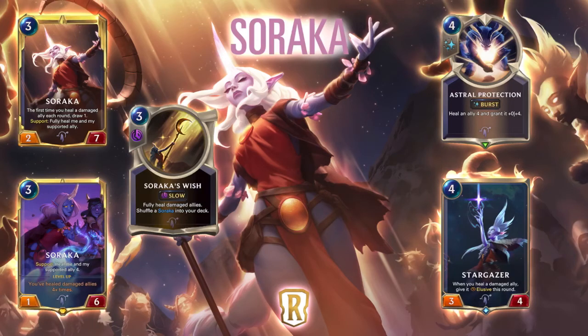Hey guys, what's up? Welcome back to the channel and today we're going over the new champion Soraka. Soraka is a healing champion. She's a 3 mana 1/6 that says support, heal me and my ally for 4, and I've leveled up once you've healed damaged allies 4 or more times. Her leveled up form says support, fully heal me and my ally instead of just heal for 4, and the first time you heal a damaged ally each round draw 1.